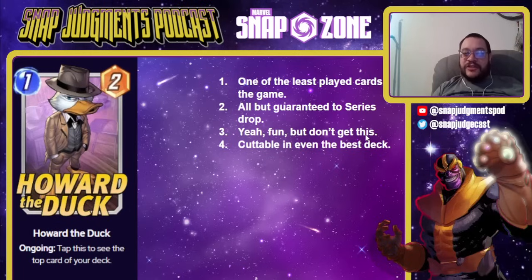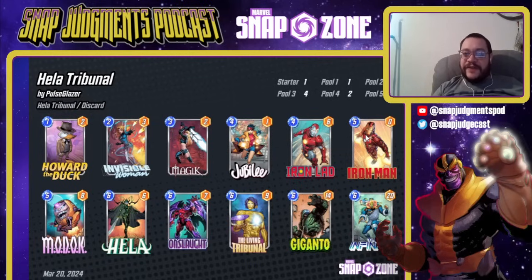Next up we have Howard the Duck — a 1-2 ongoing. Tap this to see the top card of your deck. He's one of the least played cards in the game and all but guaranteed to series drop. Don't get him — he's fun but 100% cuttable even in the best of decks. You're going to regret it. He's just a card you'll get late. I'm pretty sure he's going to series drop. Series drops should be happening in the next month or two at most. He's going to fall. This is a deck he fits in — this deck is better without Howard. It's nice to know what Jubilee and Iron Lad are going to hit, but since almost every hit is a good one, it's in no way a requirement. This is Safety Blades' deck.